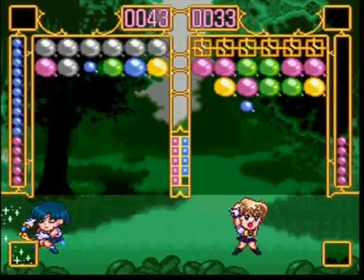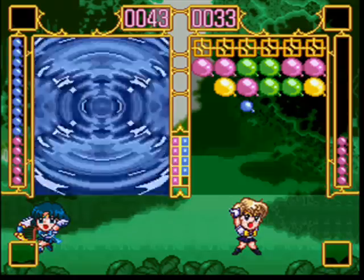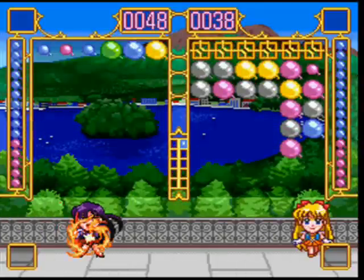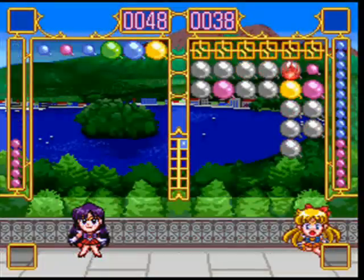Balloons start coming at you faster, and the outer soldiers' attacks are pretty harsh. Like Sailor Neptune, who switches screens with you — that gets pretty frustrating and forces you to change your tactic. The music's cute, but it's repetitive. It's the same tune for the entire game.